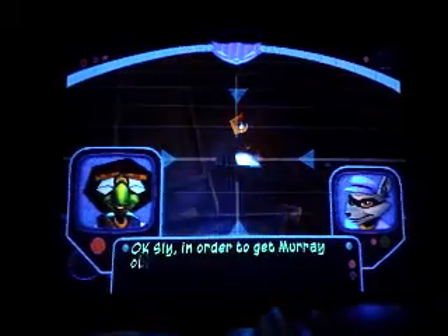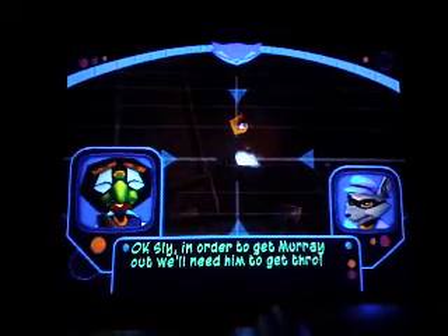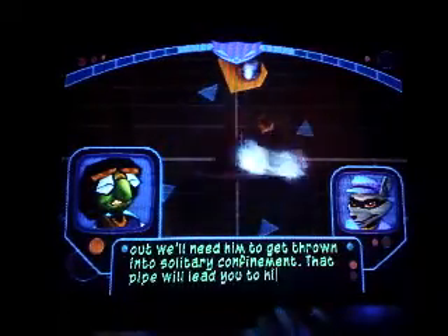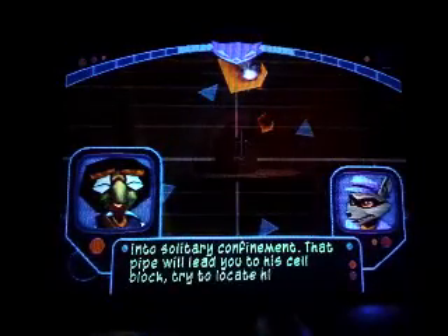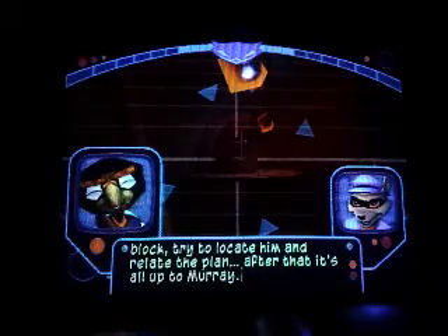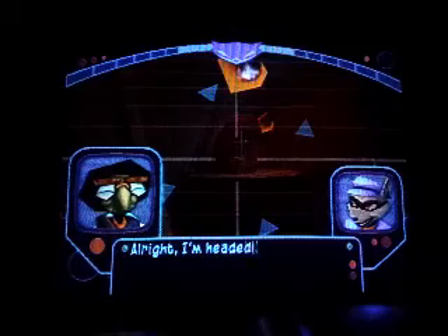I love those type of missions. Okay, Sly. In order to get Murray out, we'll need him to get thrown into solitary confinement. That pipe will lead you to a cell block. Try to locate him and relay the plan. After that, it's all up to Murray. Alright, I'm headed inside.